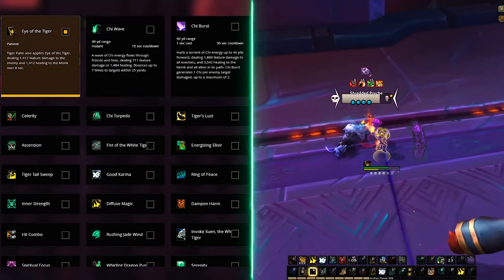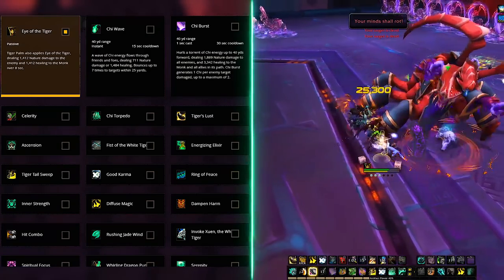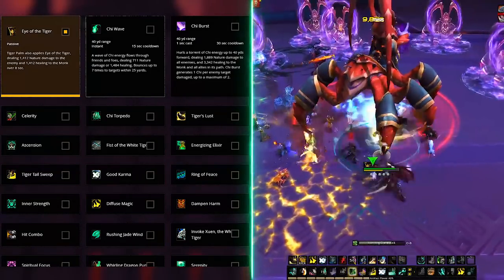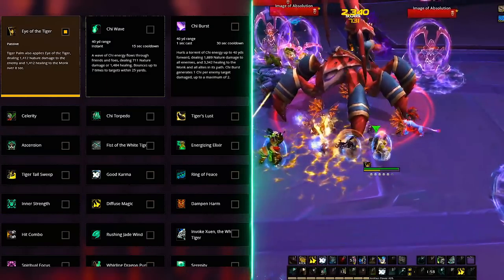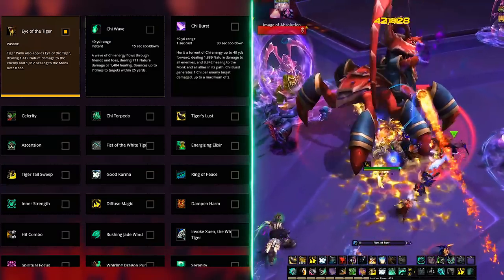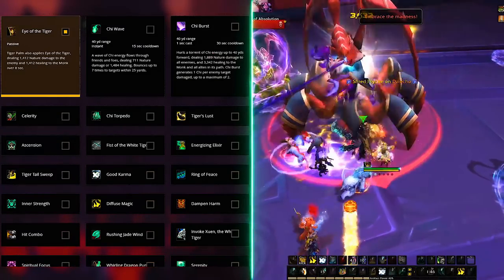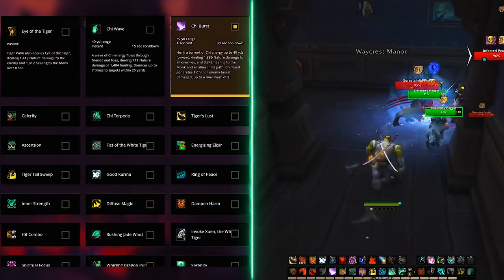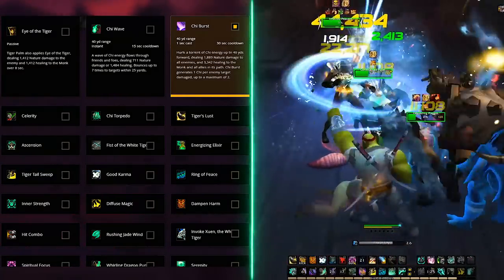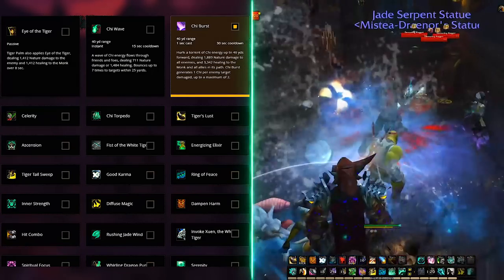For single target, the default pick on the first row is Eye of the Tiger, as this will enable your Tiger Palm to apply a DoT dealing nature damage over 8 seconds while also healing you for the same duration. Chi Wave could also work as it can bounce to the same target 7 times, so you always get the full use out of it. It still works, but the safe pick will always be Tiger. For AoE scenarios, you always pick Chi Burst, as this will launch a straight wave of Chi energy towards your enemies, dealing damage and healing folks in the way. It also generates 1 Chi per target hit to a maximum of 2. You cannot go wrong with this.